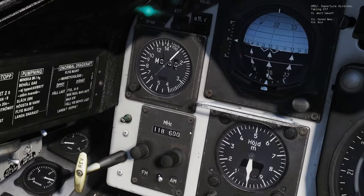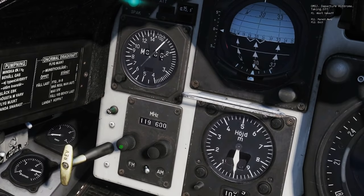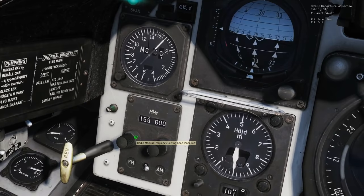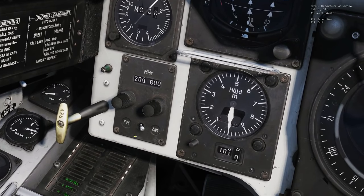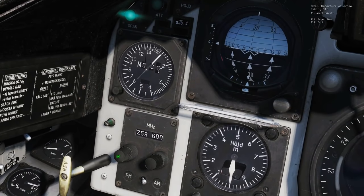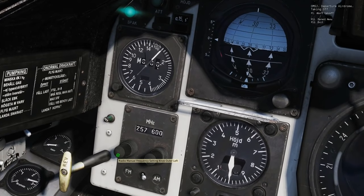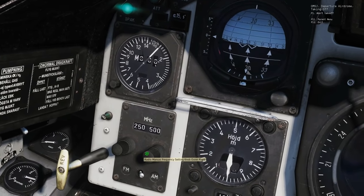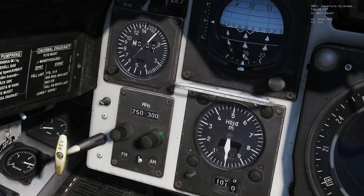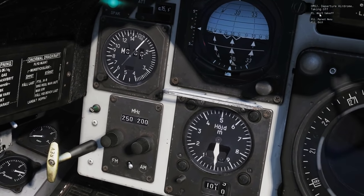Now, if we want to switch to the UHF band, we literally just tune it in — it'll automatically switch to the UHF radio. The tower UHF frequency is 250.20, so let's dial that in. Press Right Alt and Backslash — and he responds. Great.